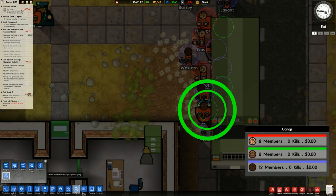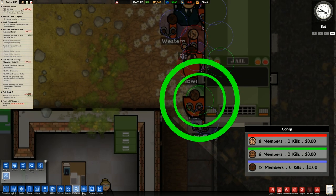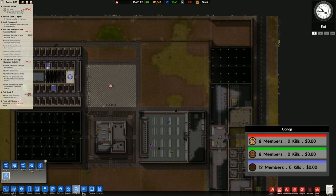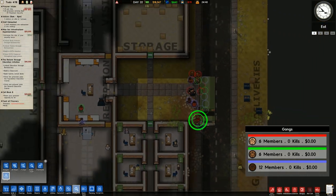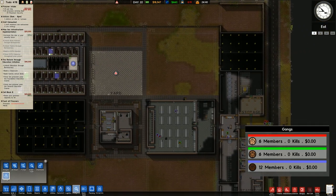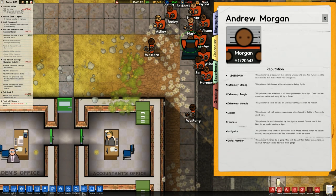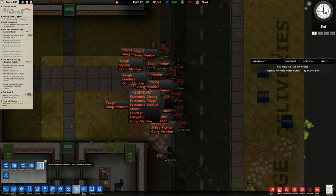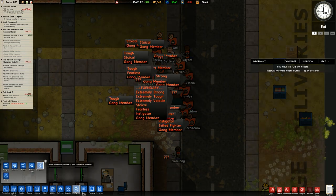Going over to gangs — yes, that person is a gang leader, so the green gang will now start doing all the recruiting things. They'll get a lieutenant and then start recruiting, which is going to be all kinds of bad. Their traits are extremely strong, extremely tough, extremely volatile, stoical, fearless, instigator, gang member — so when they inevitably kick off, we can't really punish them because their entire gang also won't be happy about it.